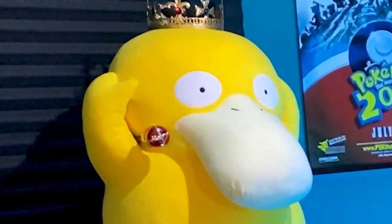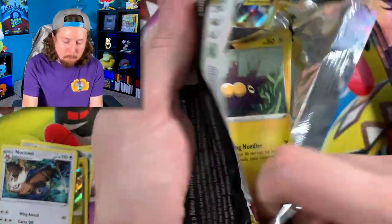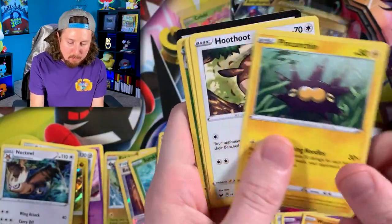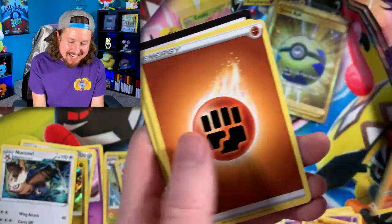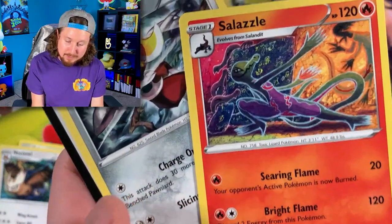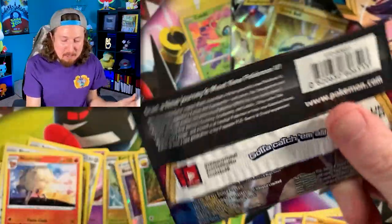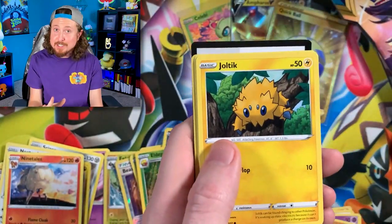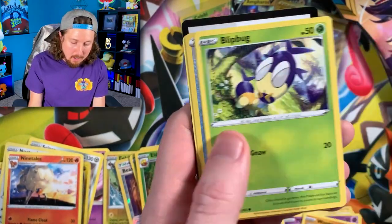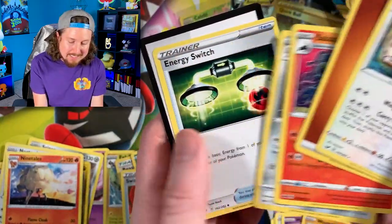Corviknight and the code card. The awesome thing about Quick Ball is I have a nice memory with the secret rare Quick Ball - that was my first ultra rare, secret rare, or anything more than a hollow rare that I pulled from Sword and Shield base set when I went to a pre-release tournament. So it definitely has a special spot inside of my heart. Going into the next booster pack - we have a Shellder, Rhyhorn, and another Ninetales.